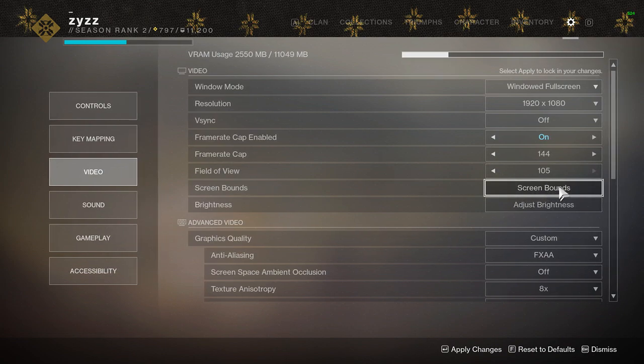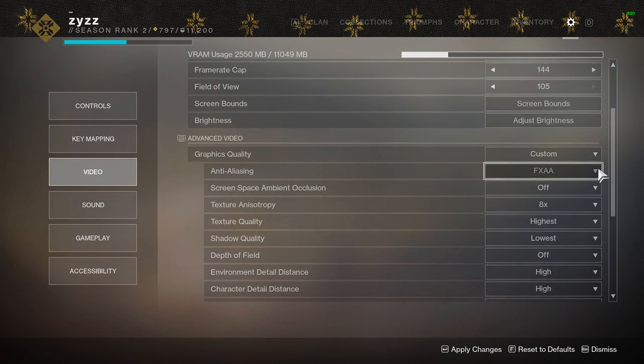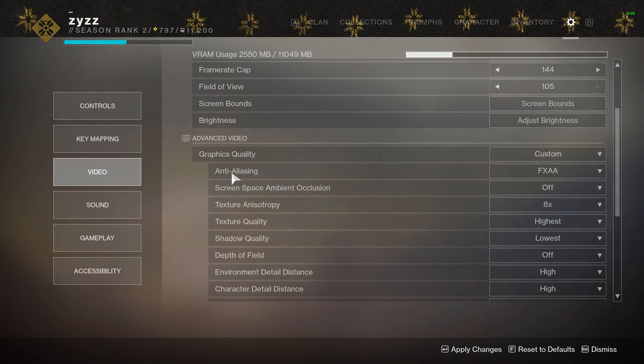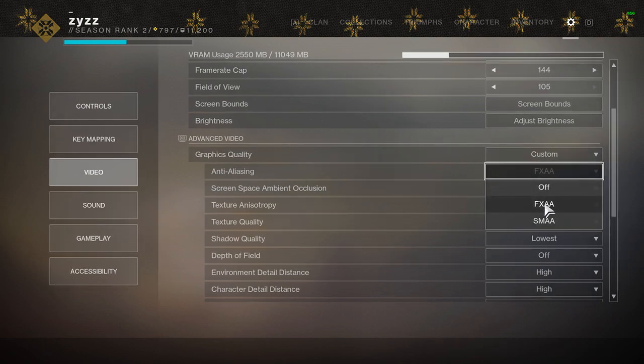Screen bounds is self-explanatory — set it to whatever you want. Brightness is also personal preference. Now getting into advanced video settings — this is the big one. Anti-aliasing makes everything in the world look smoother, like edges on rocks and buildings. With it off, edges look a little jagged. I recommend FXAA because going from SMAA to FXAA I can't really tell a difference, but it gives you about two to three extra frames. Turning it completely off gives about a four-frame difference from SMAA, but FXAA is the perfect medium — a few more frames without jagged edges.